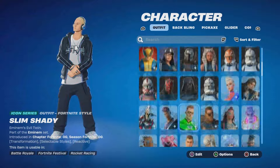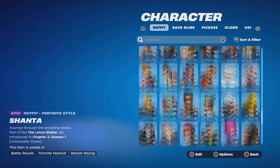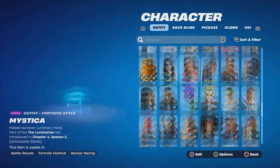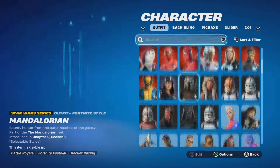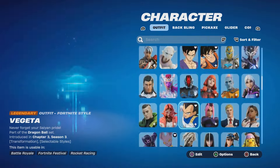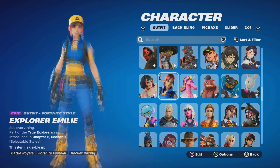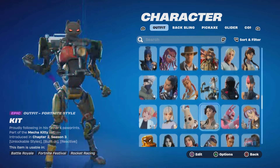Another skin you can get right now is the Lego skin. If you log into your Lego account and link it with your Fortnite account, you will get her automatically. Let me show you how she looks — you link your Lego account to Fortnite and you will get this skin right here.